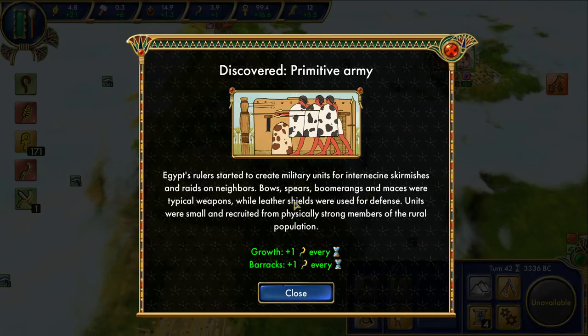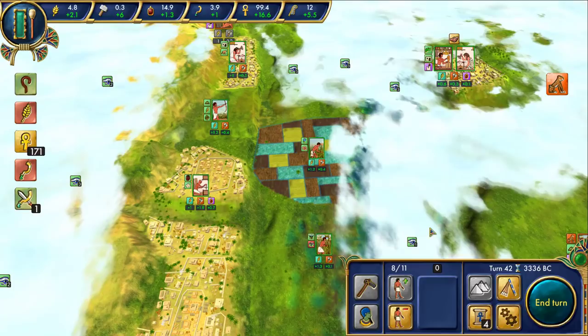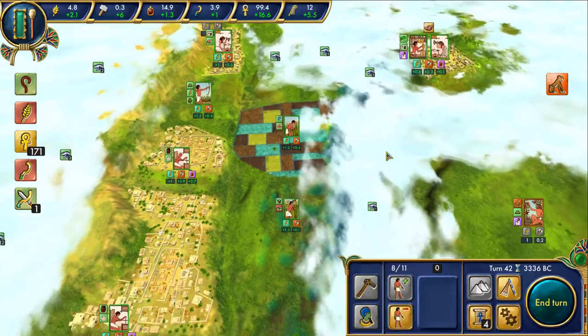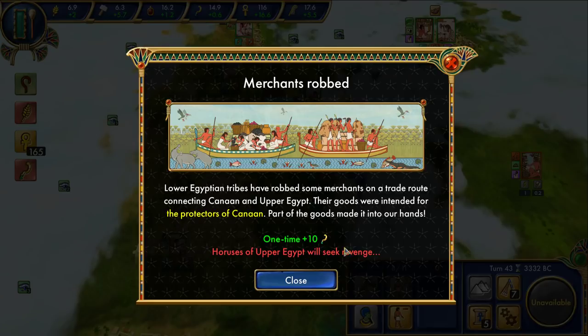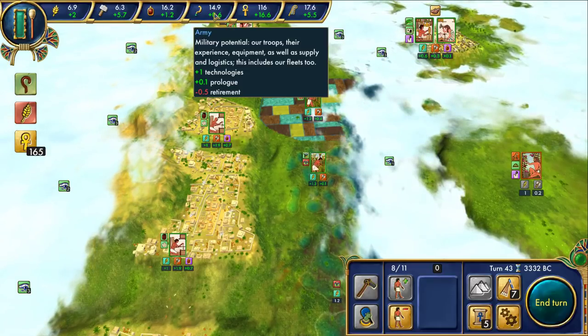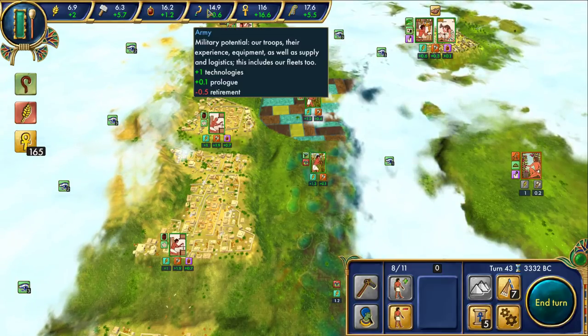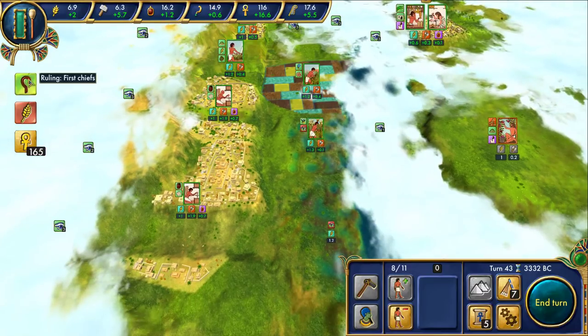Boomerangs — the first thing you think of is Australia, at least if you're inundated with American culture. There's the five we want. Lower Egyptian tribes have robbed some merchants on the trade route connecting Canaan and Upper Egypt. Their goods were intended for the protectors of Canaan; part of the goods made it into our hands. So we're going to get 10 military people which will slowly decay anyway. We have the plus 0.1, so we're going to slowly drift to the equilibrium point. Hey, at least we don't have the weak army modifier anymore.